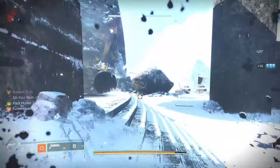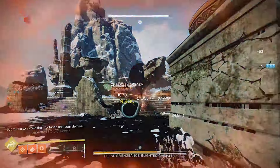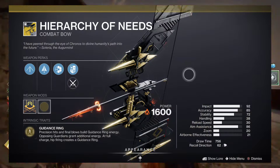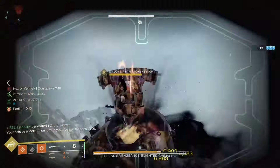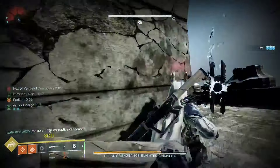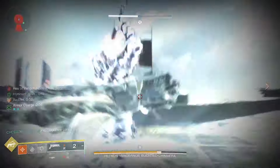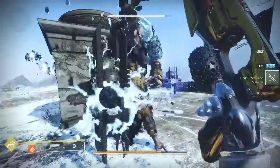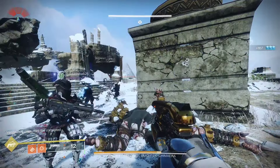For exotic weapon choices to pair with this build, my suggestions are: Wish-Ender, Polaris Lance, Sunshot, Kiku's Divination, and Hierarchy of Needs. For the gameplay loop, it's mainly about getting precision final blows and building your super. For abilities, throw your throwing knives at enemies to become radiant before using your super to boost overall damage. Getting scorched kills will bring your abilities back quickly, keeping the loop going.